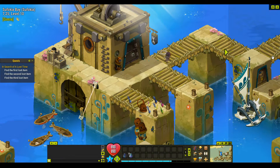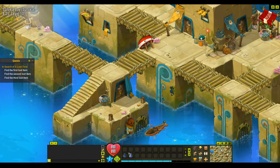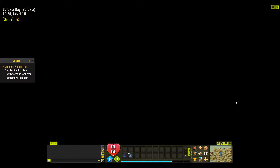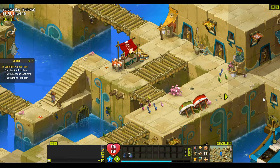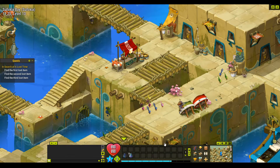Now that we're here, we're just going to run across to the zap. To get the lost items, we have to fight a Quoan Man. One is level 30, another one is level 30, and then we have to beat two level 20s. We go down one and then across.